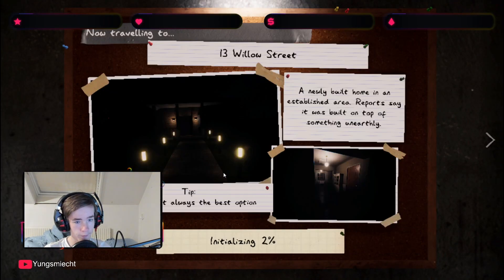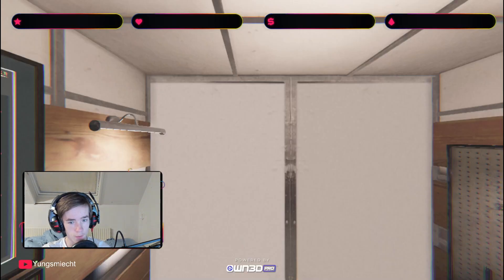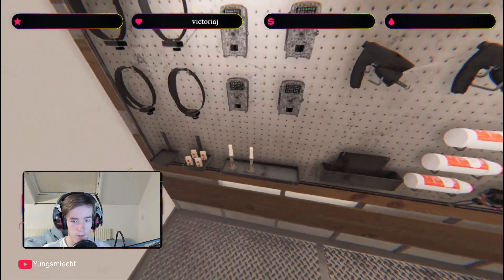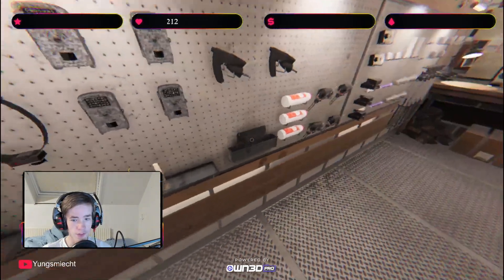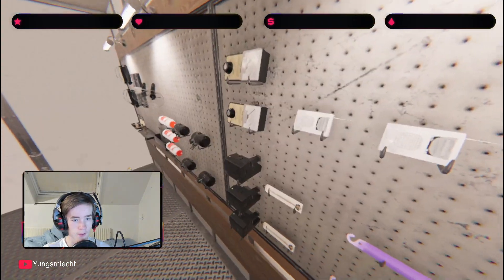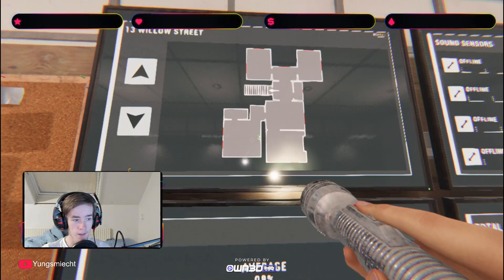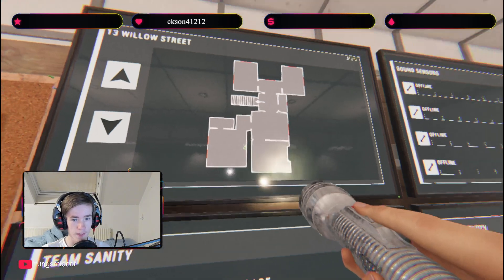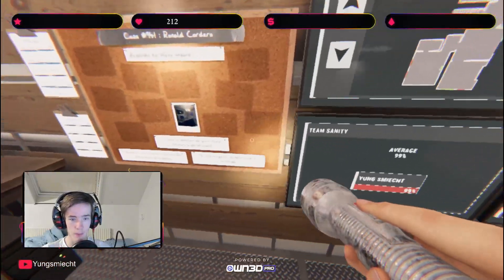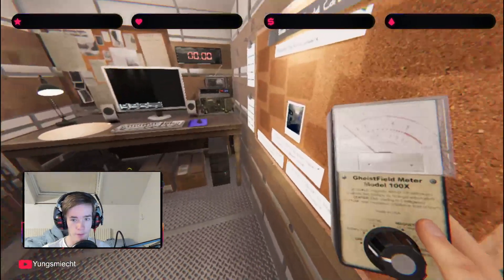I don't know what the difficulty is going to be - professional, nightmare, insanity, or intermediate. It's tier one items, that's terrible. No smudges, no sanity pills, that's kind of annoying, no crucifixes. Not too bad - at least it's on professional, because any higher it wouldn't show the breaker, or it could be nightmare. But let's go in there and find this ghost.